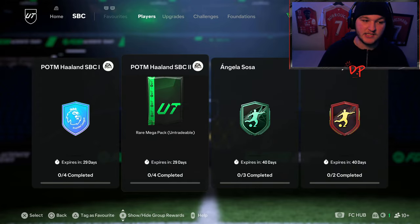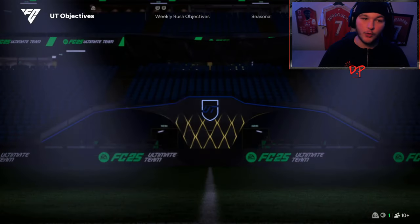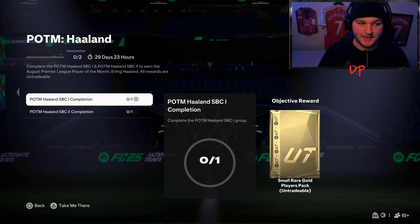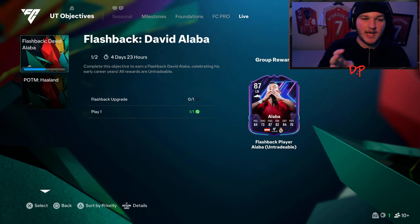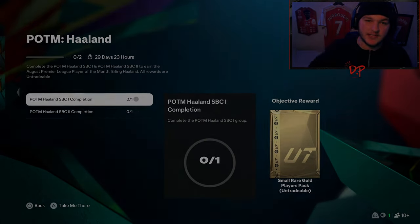You have to complete both Haaland SBC1 and SBC2 — all four completions — so you have to submit eight squads in total. Then you can go claim your Erling Haaland. This will be the last video I make on these objective players or SBC players and objectives, but as it's a new thing we're all still learning. It's been your boy Davis — I'll see you in the next one.